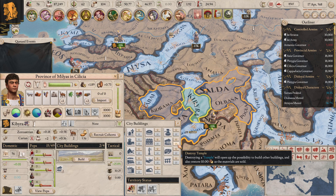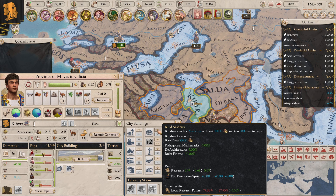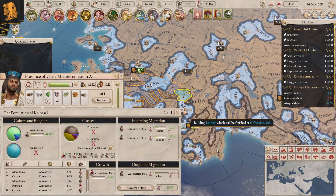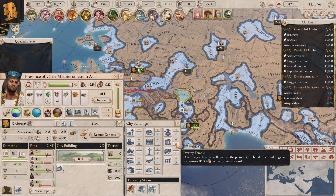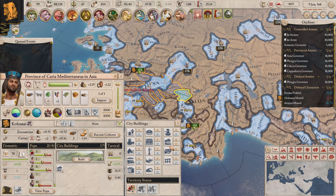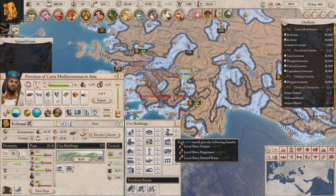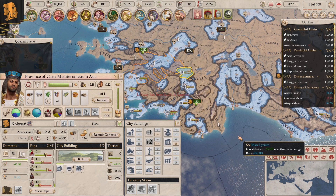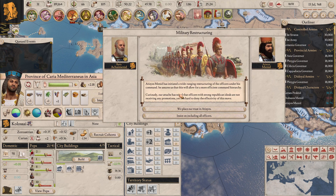You just need to look at how much trouble I had taking Carthage down in the previous Achievement Hunt series - I had a really hard time taking them down. I need more gold. I make 51 per month which is a lot. I know what I could do with next - I could do with getting a governor force for the new region we've got. A disease event initiates a wide-ranging restructuring of the officer command. He assures us this will allow for a more efficient command hierarchy. You gain loyalty with the armies - we'll do that, that's definitely fine.